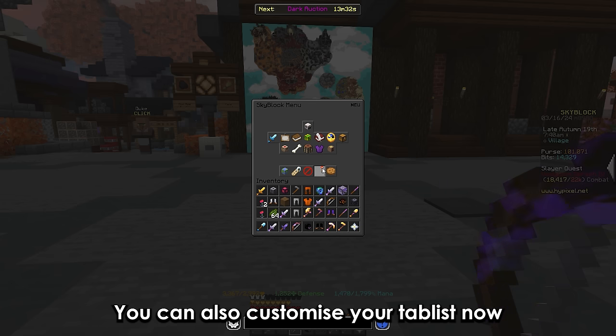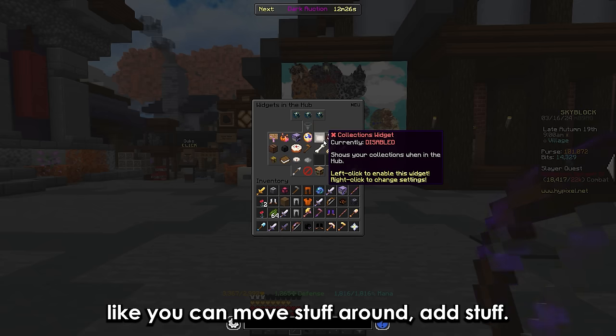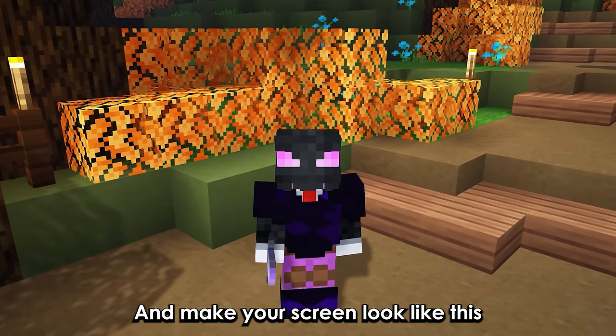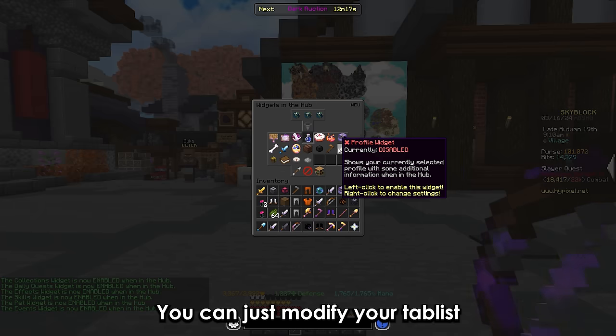You can also customize your tab list now — you can move stuff around and add stuff. Basically if you don't want to use mods and make your screen look cluttered, you can just modify your tab list and make your screen look clean. Pretty cool.